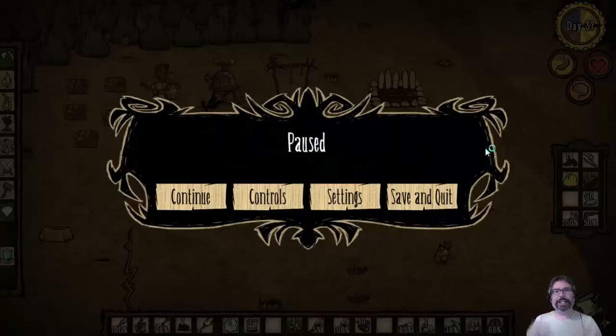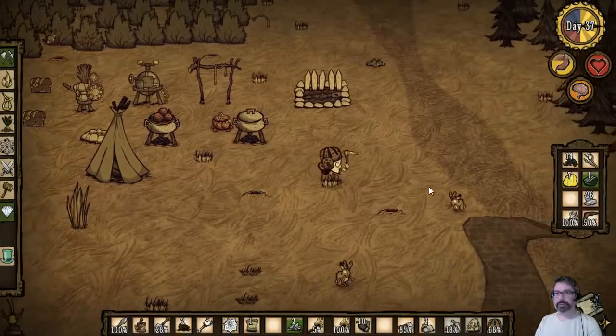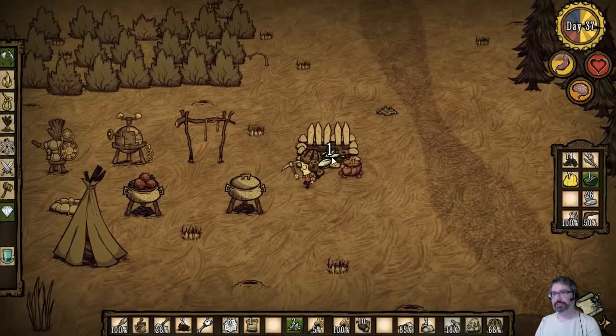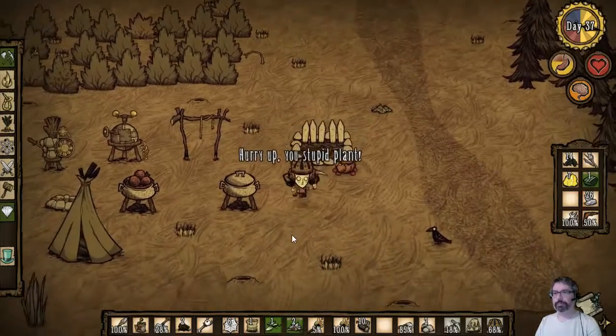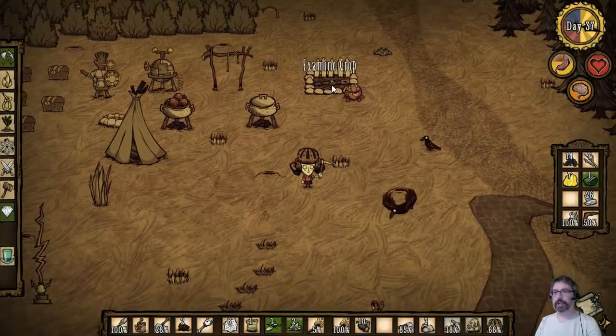Welcome back everybody, I am Head Wound and this is In Game with Don't Starve, episode number 12. Last time we had just built our very first farm. Now we need to look for some seeds — there we go, that's beautiful. Do we put them right here? I thought we actually planted them there. Examine the crop — oh, maybe we already got it, I think I can just see it right there.